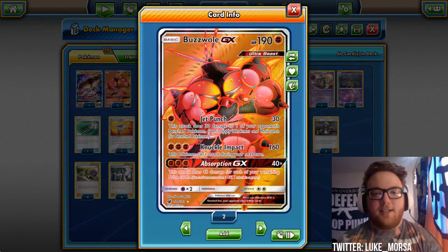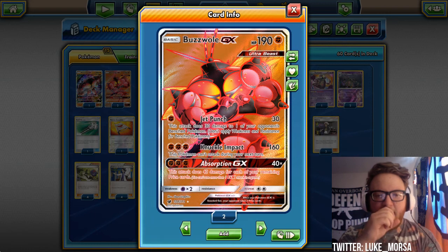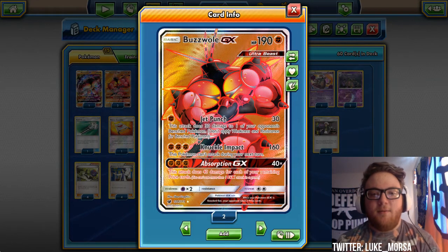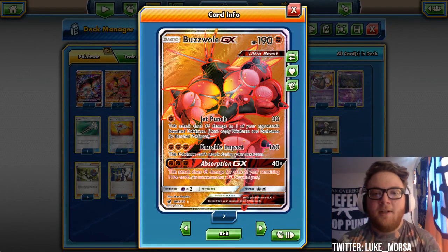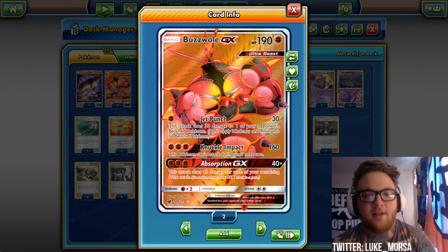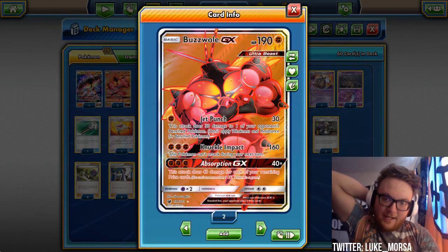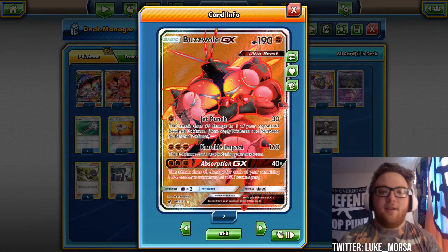Knuckle Impact does 160 for three Fighting, but this Pokemon can't attack during your next turn. With Strong Energy and Fighting Fury Belt, it'll be doing closer to 180 or 200, likely getting a one-hit KO on most things. Absorption GX does 40 for each of your remaining prize cards, so early in the game you'll get a knockout with that. That's the GX attack of the deck unless you end up using Tapu Cure GX, which can be useful every now and then.